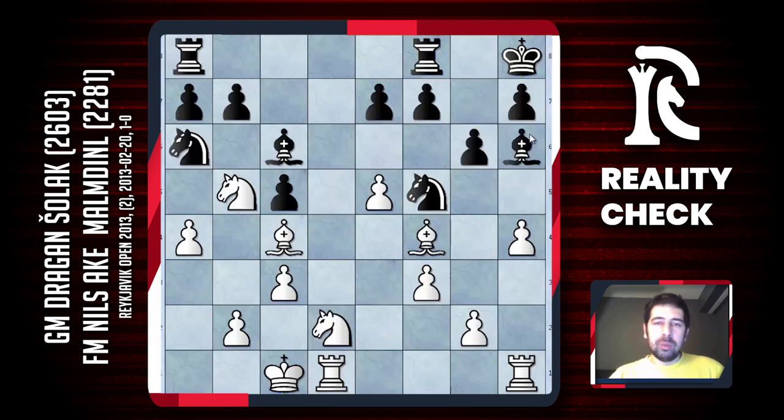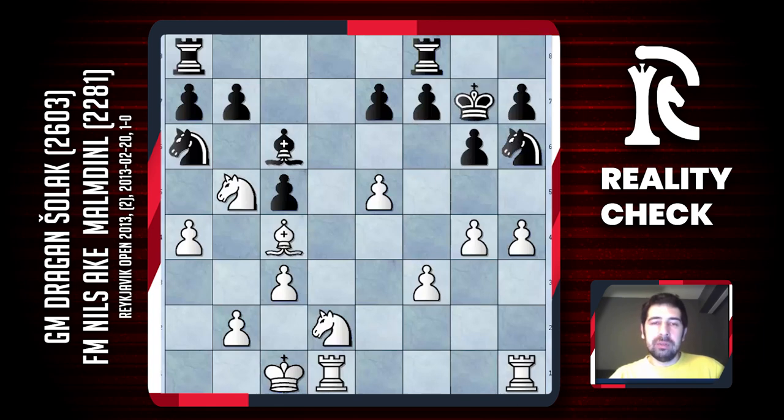I was expecting Nils to play bishop h6, to exchange some pieces at least. After the exchange, h5 isn't too dangerous — black can push g5 or just go king g7. So I was thinking to play g4 and limit even more his knight on h6. After king g7, maybe I can do something like bishop d3, then exchange the bishop on e4, and I'll have much better knights plus the possibility to enter with my rook on d7. My advantage is big, though I still think black has some chances to maybe save the game.